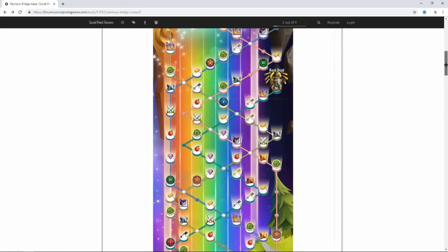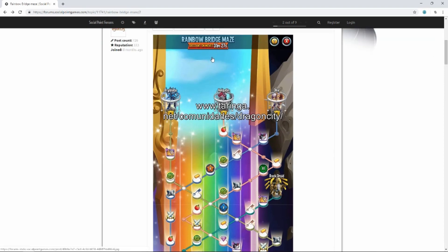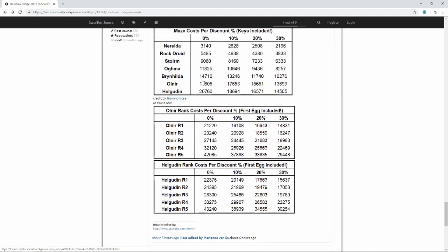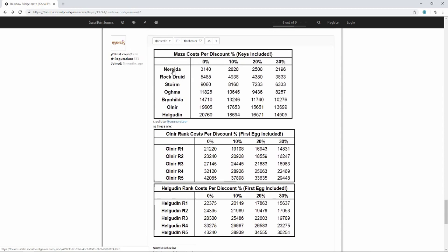There was one discount already so I missed that one, but it's fine because it was just the beginning. There will be more discounts and I'll show you now. The secret path monster will be the cloud monster - I saw it in the comments, so if you were wondering, it is the cloud monster. Here's the discount schedule: keys included, and basically each discount shows how much it's lowered by. The lowest price for Helicotin, the new monster, will be 14,505 coins with a 30% discount.